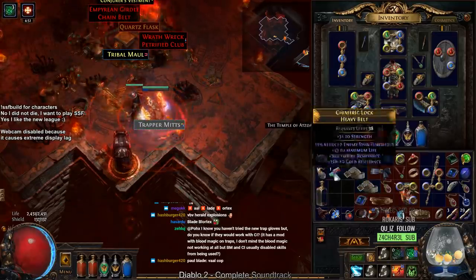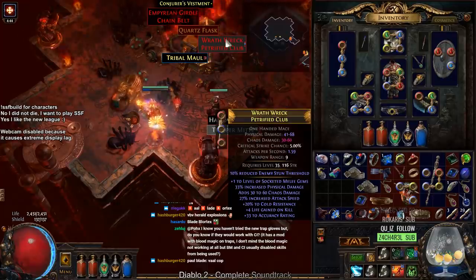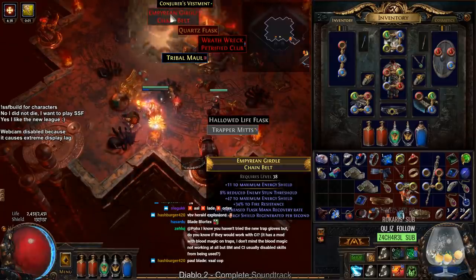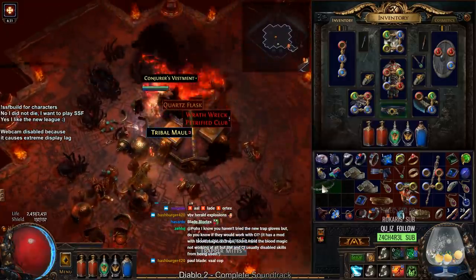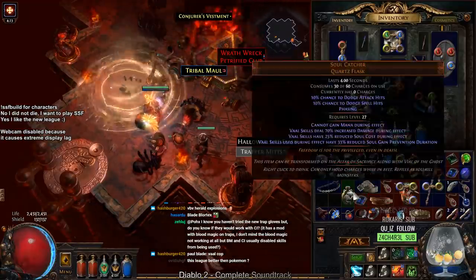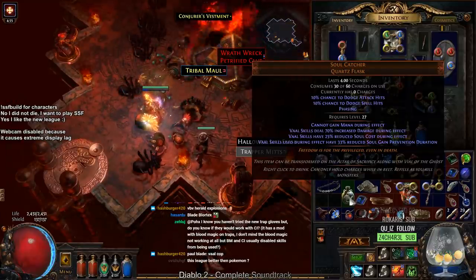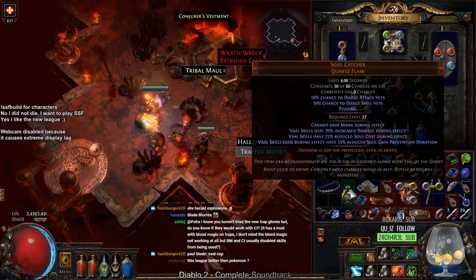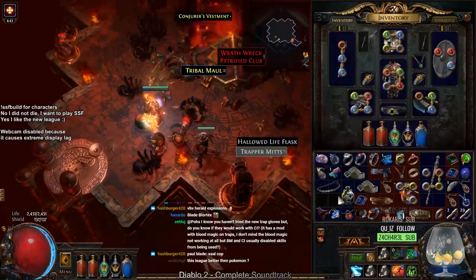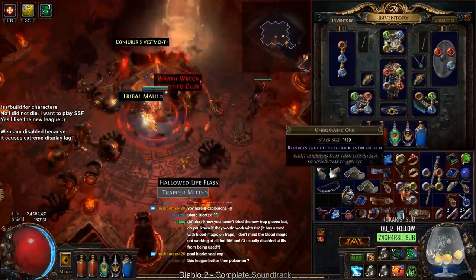Let me see what's garbage from here. The Club gives plus one melee, Physical, flat Chaos, Attacks — look at that Chaos roll with attack speed, that's pretty interesting. The Chain Belt gives 47 ES — that's eh, they're okay. This Flask gives Dodge and Spell Dodge with Phasing. Vol skills deal 70% increased damage during effect, Vol skills have 25% reduced soul cost, Vol skills used during effect have 33% reduced soul gain prevention duration. That's pretty good for Vol skills — actually a pretty nice Flask. Cannot gain mana during effect. I don't know how I feel about that now, but in general that's like a pretty solid Flask.